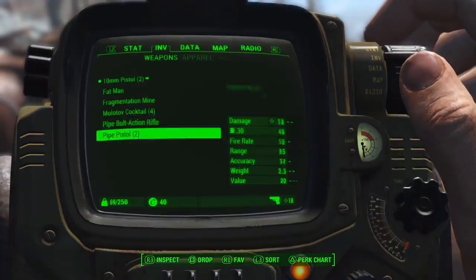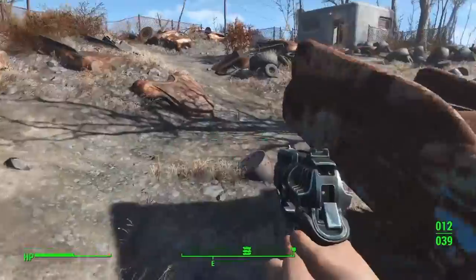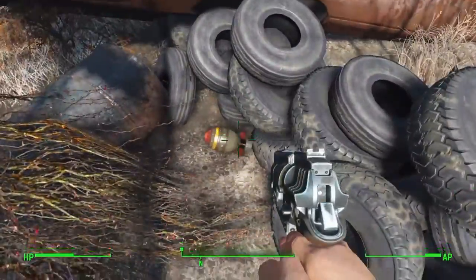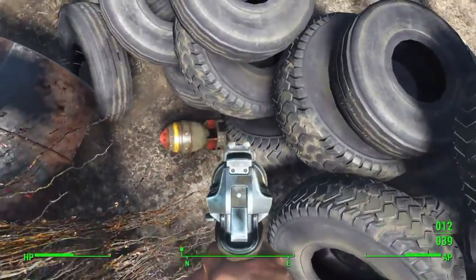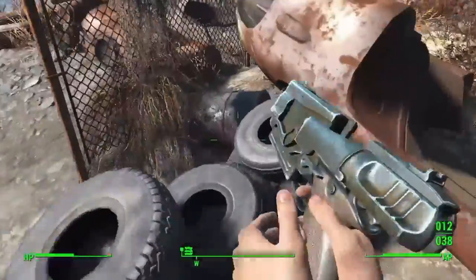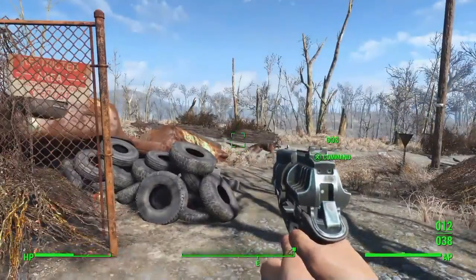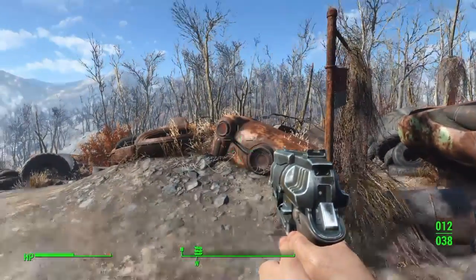There's no ammo for the Fat Man right here, but right at the entrance there is a mini nuke for you to pick up. It won't let me get it currently - probably just a glitch in my game - but it's there. On my other account I managed to get it.